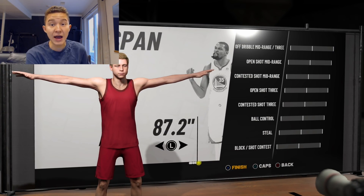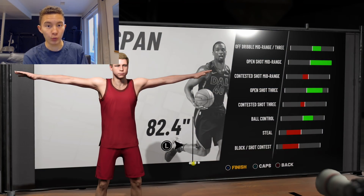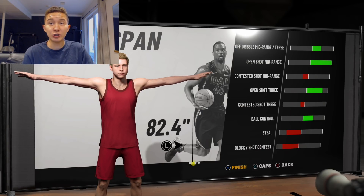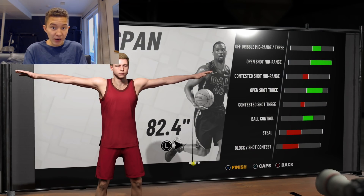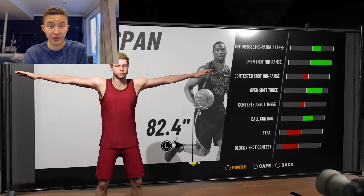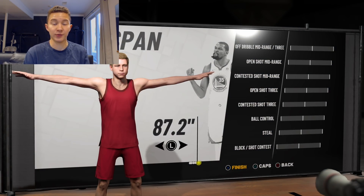Wingspan is probably what people mess up the most on this build. You want to make your wingspan go all the way down. At six-eight with a six-ten-and-a-half wingspan, that's not bad — your arms aren't super short. Look at what you get: a huge buff to your open shot mid-range and open shot three. The whole point of a sharpshooter is to shoot better, so make your wingspan lower. You're only sacrificing steals and blocks, but you're not a lockdown anyway. Since you're tall and fast due to your weight, you won't be pushed around on defense — pure sharps actually have pretty decent defense, and defense is more about IQ.